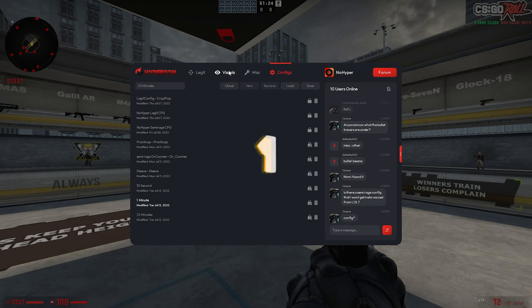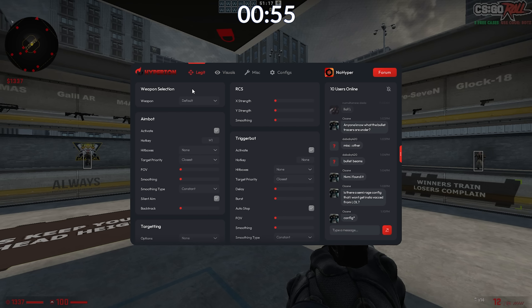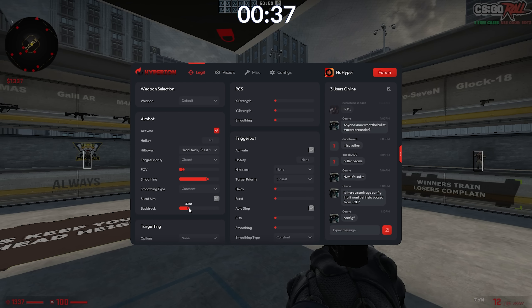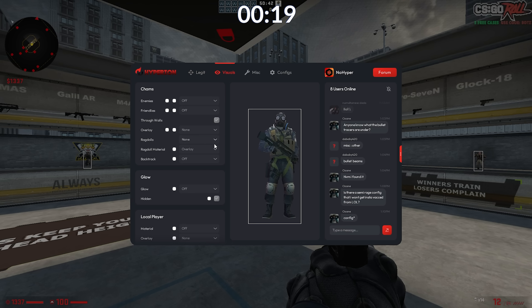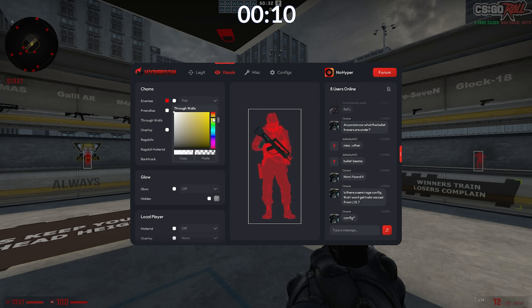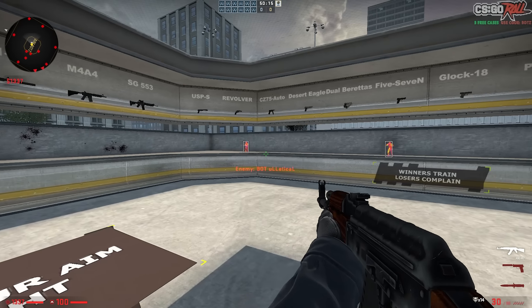Moving on to the one-minute config. Starting in three, two, one, go. I'm gonna go for the same kind of thing — just box ESP, and I want to focus more on aimbot. Let's move on to the next thing. I'll do the scout because I know I'm gonna use the scout a lot, and then a little bit of backtrack. With 20 seconds left, maybe we can add some chams — flat, visible through walls in yellow/orange. Six seconds — overlay, rainbow. Still not great, but at least we have some visuals. The difference between the two colors is pretty striking.